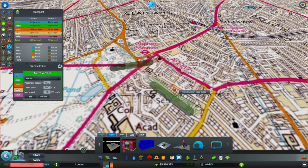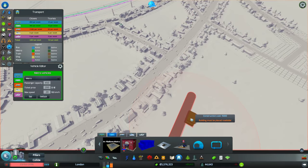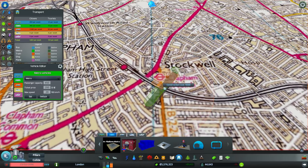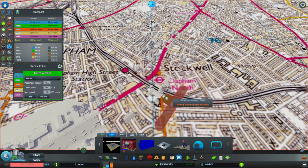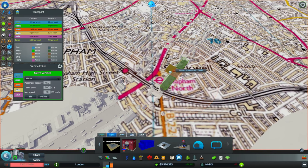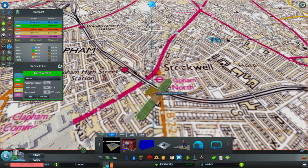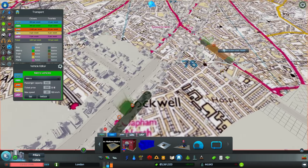So that's Clapham Common. Then Clapham North — now I actually don't know exactly where that station is. We are going to have a train here, and I'm thinking this road is going to have to be bridged. That's going to be really difficult with the train station further over, so I'm going to take a liberty and move it a little bit further up. I'll put it there.